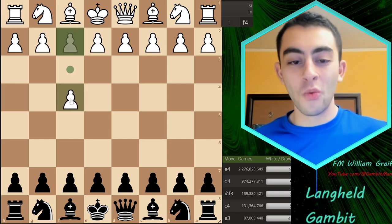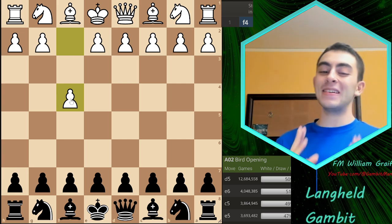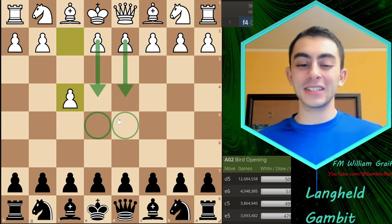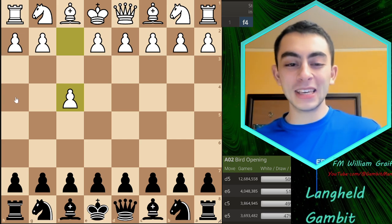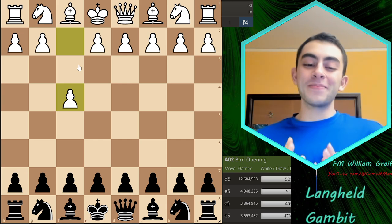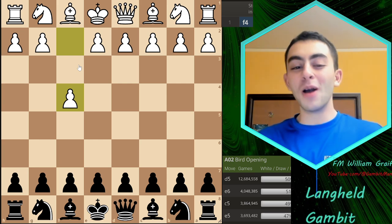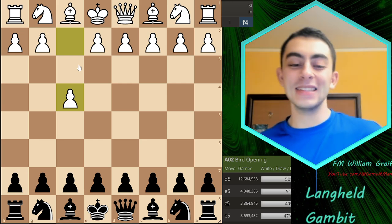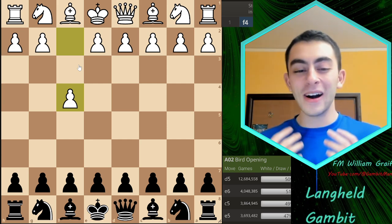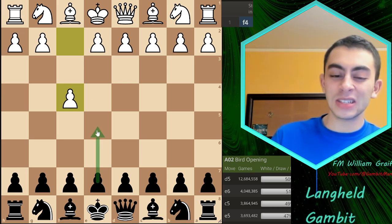The Bird's Opening, 1.f4 — we all know this shouldn't be a good move. It's not one of the main moves like e4 and d4 to control the center; it opens up key diagonals in front of the white king. But are we able to prove this in an actual game against a Bird's theory expert — which is probably your opponent — who just played 1.f4? The answer is probably not, because your opponent almost certainly knows more than you.